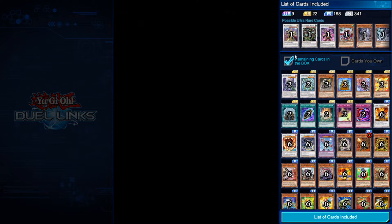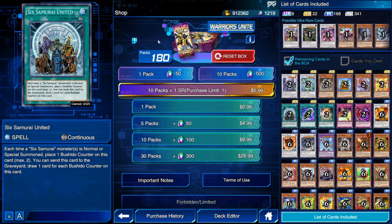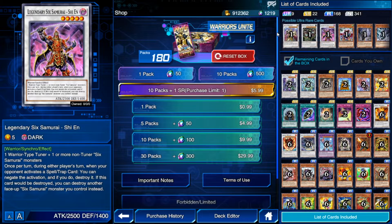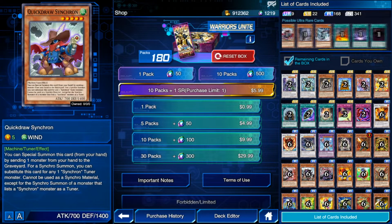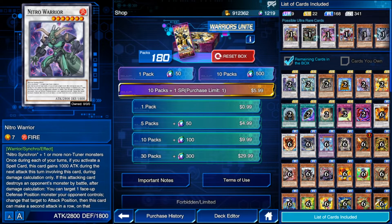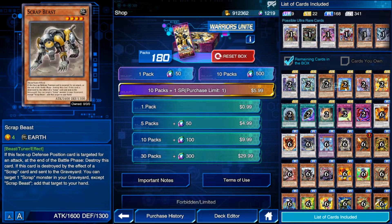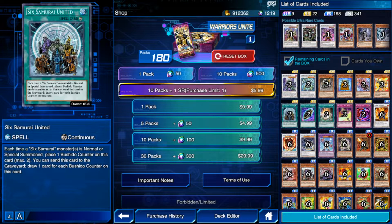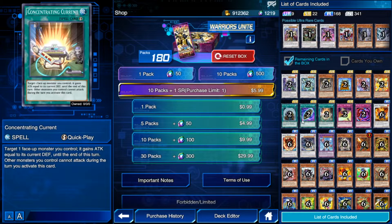We're going for Six Samurai. This entire package is broken - it's got a lot of the best cards in there, especially for Six Sam decks. You've got your Shinen, you get Quick Draw Synchron in there. There's also Consecrated Light which everybody's been using, so you're obviously going to want to be farming this box. It's relatively cheap at 50 gems a pack.